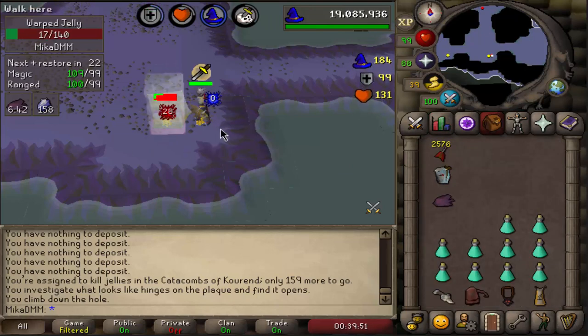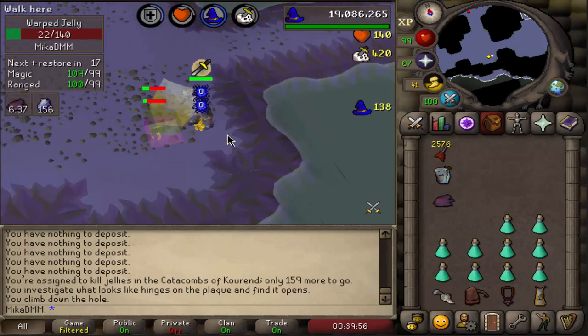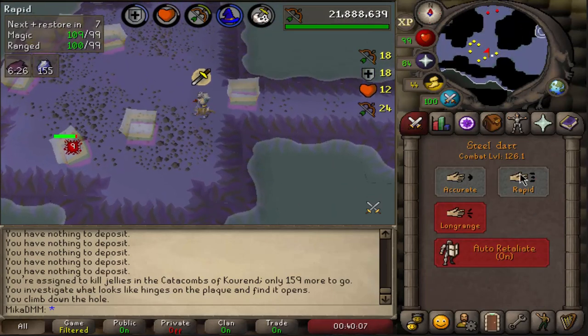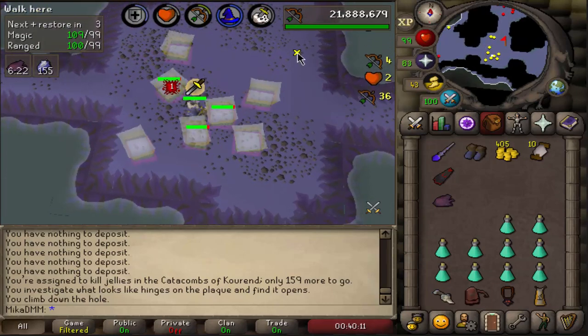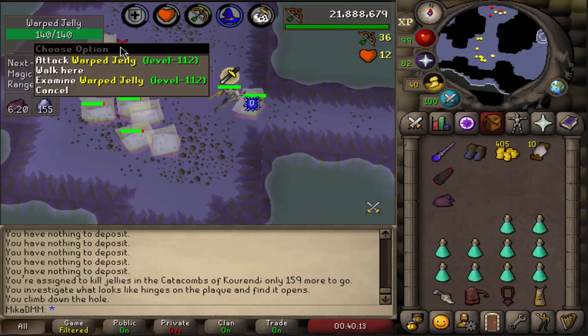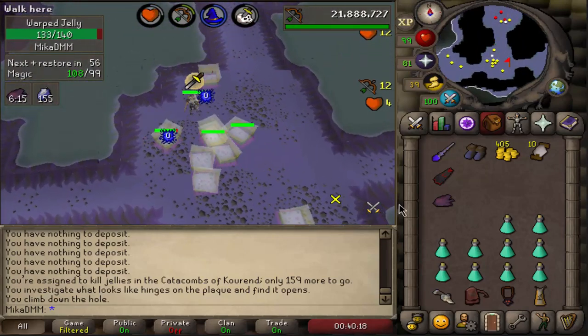By the looks of things, I feel like this will be just about as good as dust devils. So this is a good task. Look how quickly they spawn — yeah, this is a perfect barrage task, honestly. This is gonna be great XP. I'd say use bracelets of slaughter for sure — you don't wanna speed this task up, you wanna extend it.